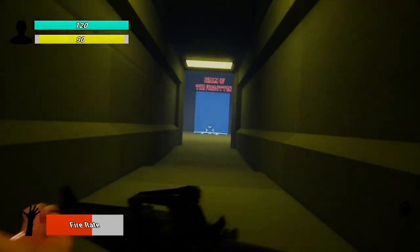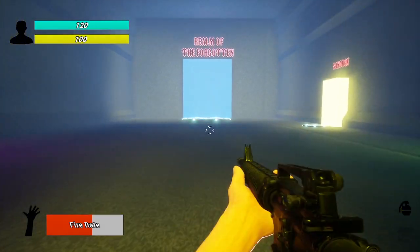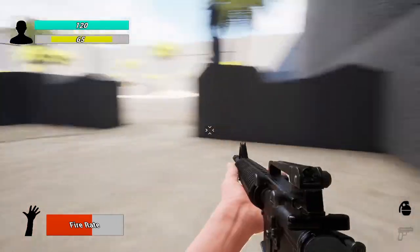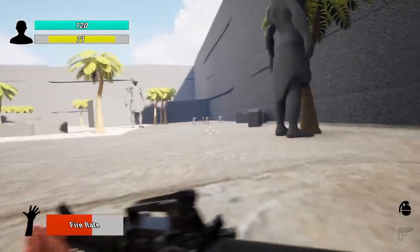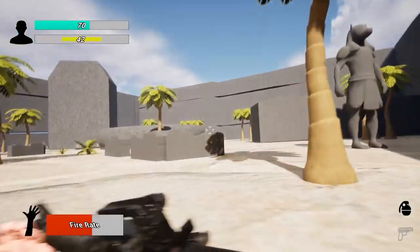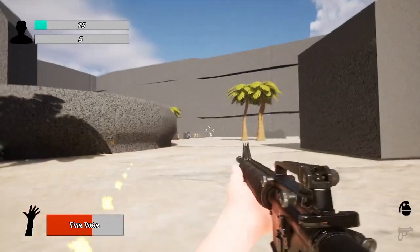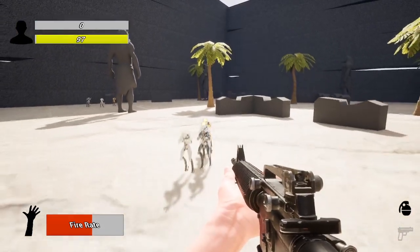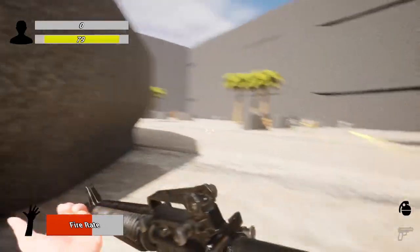We'll start heading towards the Realm of the Forgotten. Tab lets you switch the weapon, but at the moment it doesn't actually switch the weapon, so that will be getting worked on. The textures just aren't seeming to want to come through, which is quite strange, but I will correct this in the next build. You can see there have been retextures, but the retextures haven't quite come through. We just need to adjust their look-at direction so they'll keep looking at us and shoot us.